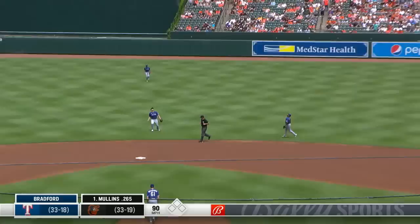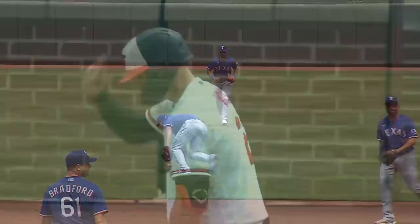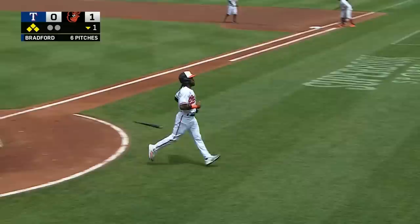Cody Bradford gets us started, and the first pitch is popped up. Playable for Seager — although no, it's not. You can tell for a moment there that the sun was bothersome, and he flat lost it. Two on base with nobody out, and Austin Hayes comes to the plate. He lashes one into the gap for a hit. Mullins will round third, Rutschman will round second, Hayes will hold at first. The Orioles have a first-inning ambush against Cody Bradford.